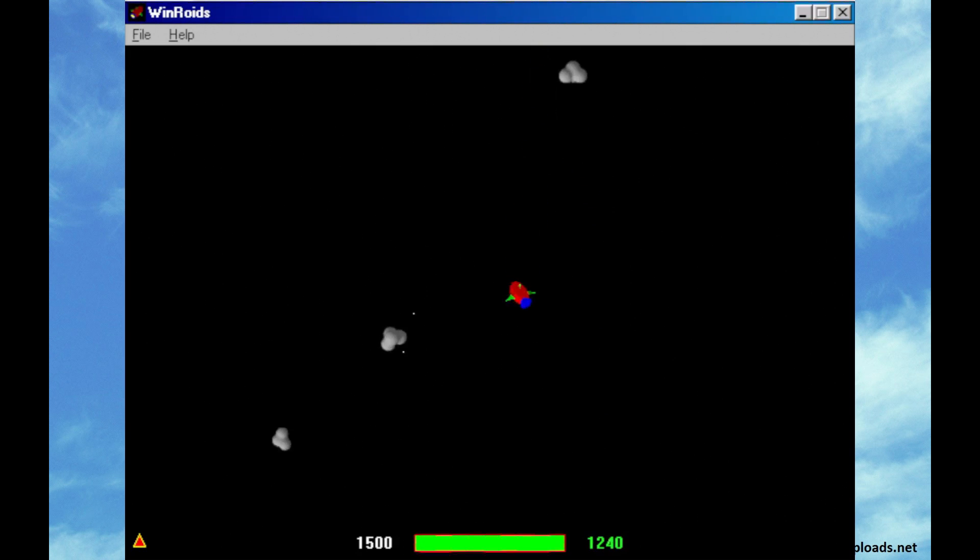So what do you shoot at? You shoot at asteroids. The object of the game is to get rid of all the asteroids on each screen. When you shoot them, they break up into smaller and smaller chunks until they finally disappear. But watch out — there are steel balls, and shooting these does no damage whatsoever, but the impact of the bullets will alter their speed and direction.